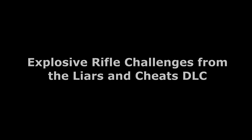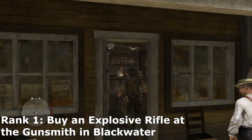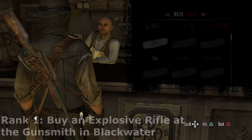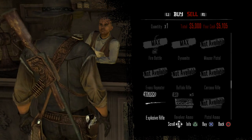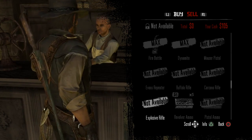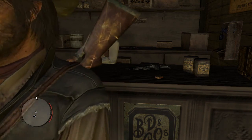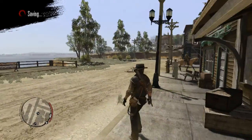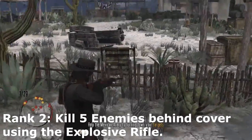Now we're moving on to the Explosive Rifle challenges from the Liars and Cheats DLC. If you have that DLC, you get another set of ambient challenges to do, just like the Tomahawk. Rank 1 is simply go to the store in Blackwater and buy the Explosive Rifle, which costs $5,000 — a lot of money. You probably saw me use this weapon in the Undead Nightmare playthrough. The Explosive Rifle is exactly what it sounds like: it shoots enemies and explodes.